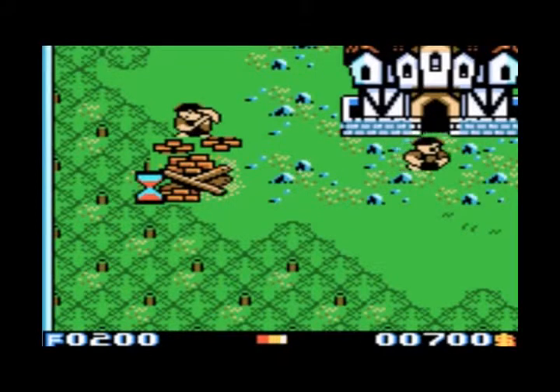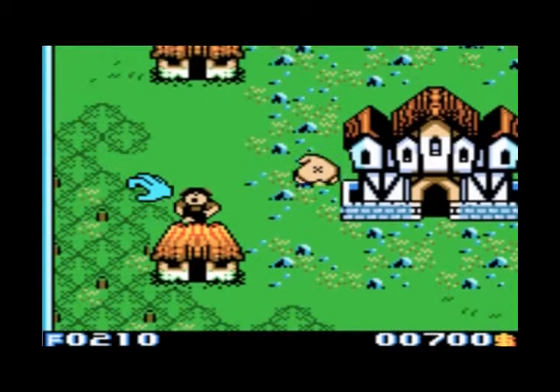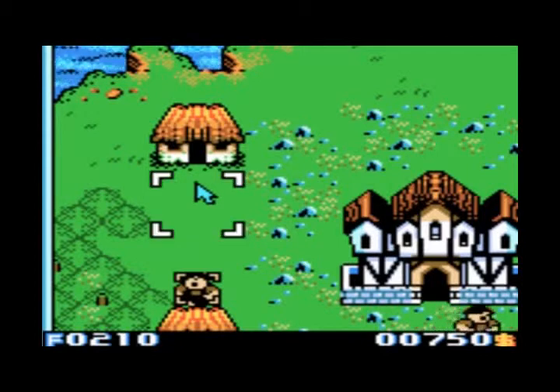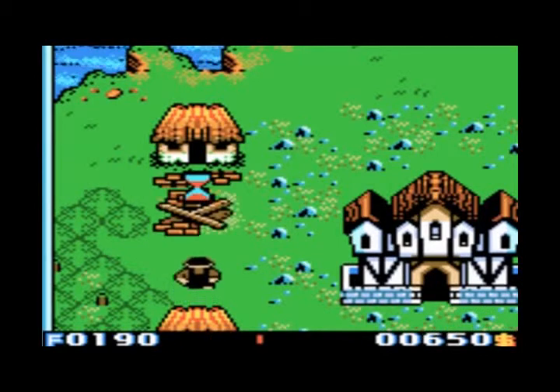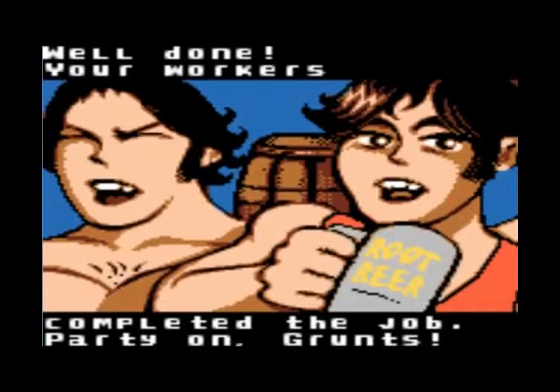A strategy I used when I first played the game was to get a bunch of these worker dudes and have them just bum rush an enemy base — they basically destroy the whole thing. There's actually a similar thing that will happen later on to make things a little easier too. Well done — your workers completed the job. Party on, grunts! And I love how they're drinking root beer. This is a Nintendo game, after all.